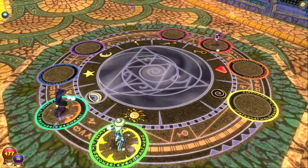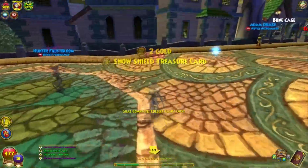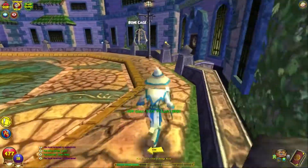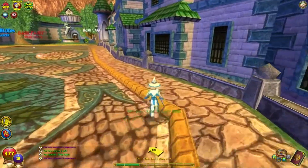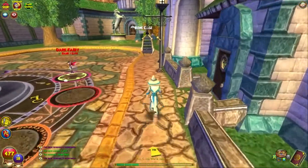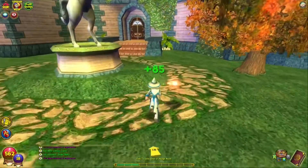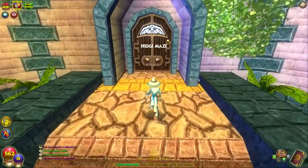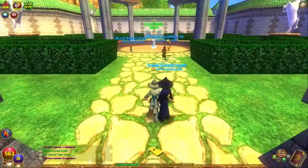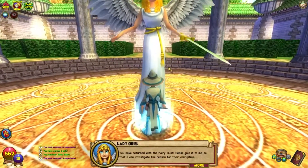Ice beetle — destroyer. Fire blast — boom. All right, back to Lady Oriel. She's not that far so we don't need to cut. I think we only have one more quest with her which is to destroy the bone cages, and then those bone cages will free the fairies.